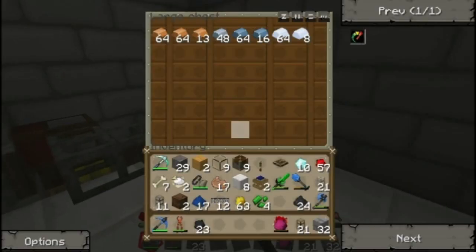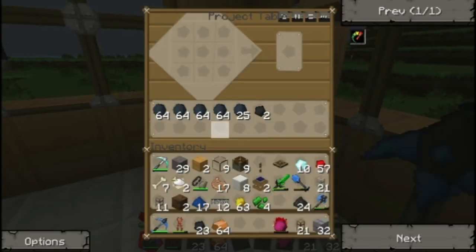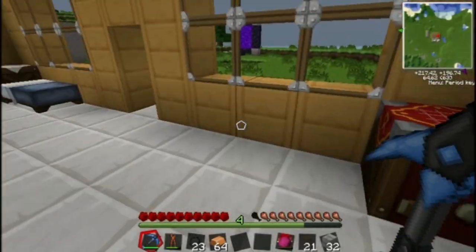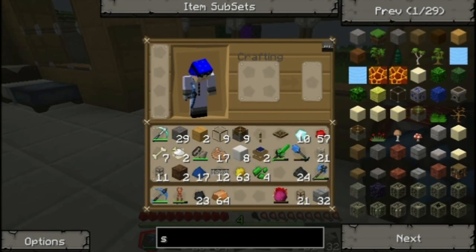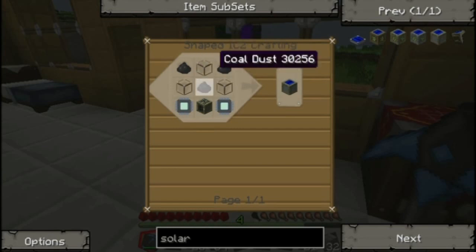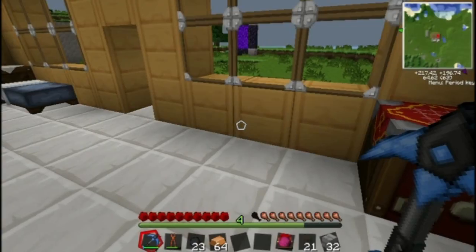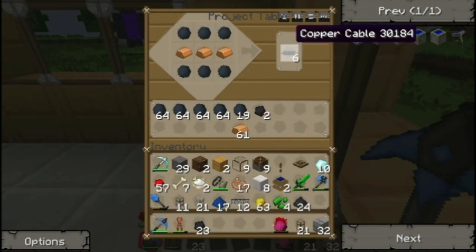We also have a lot of copper, and these are all the building materials to create things like electronic circuits. We're gonna be working toward making — I was just looking at the overclocker recipe, by the way — which we'll be able to work on getting here relatively soon. We're going to be making a low voltage solar array. So right here we need glass, coal dust, some generators, and an electronic circuit — two of each. To begin with, I'm going to make as many copper cables as I can, because we're going to need a lot.